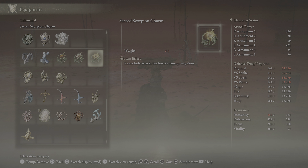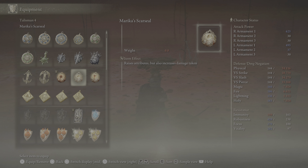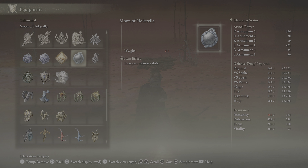We have Marika's Scarseal. We need Radagon's Soarseal — Scarseal, I mean, sorry. There's Marika's Scarseal, we already got that one — that was at the Helig Tree. Moon of Nokstella — yeah, we've got that one. What's next? Mottled Necklace — so we've got the Mottled Necklace and the Mottled Necklace plus one. We've got that already. We have the Old Lord's Talisman as well.